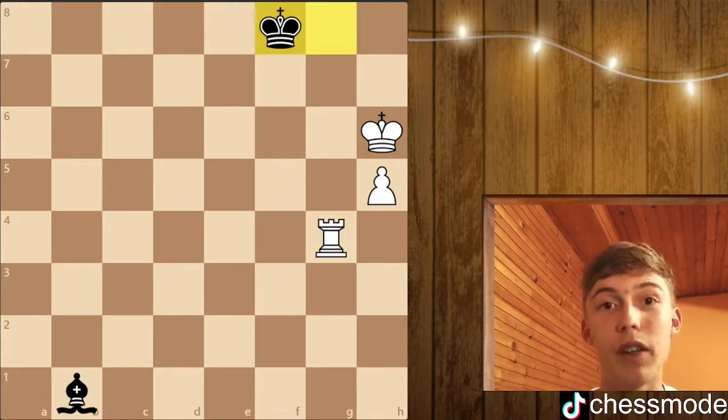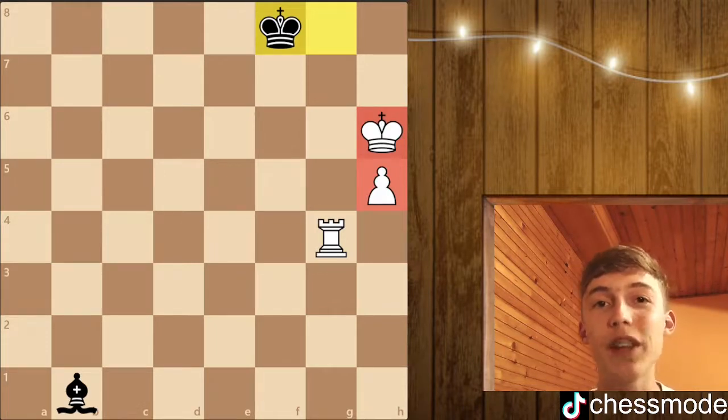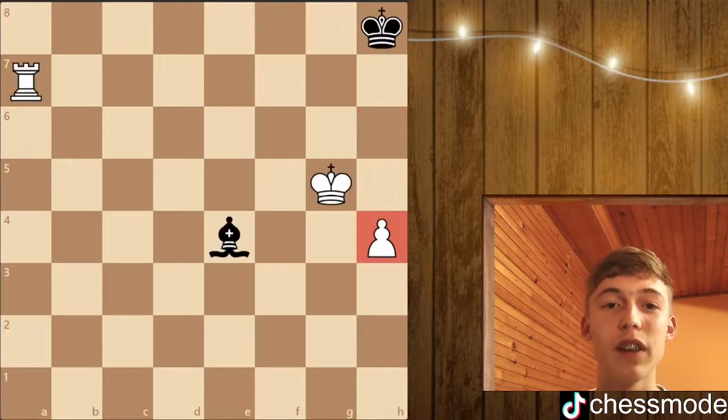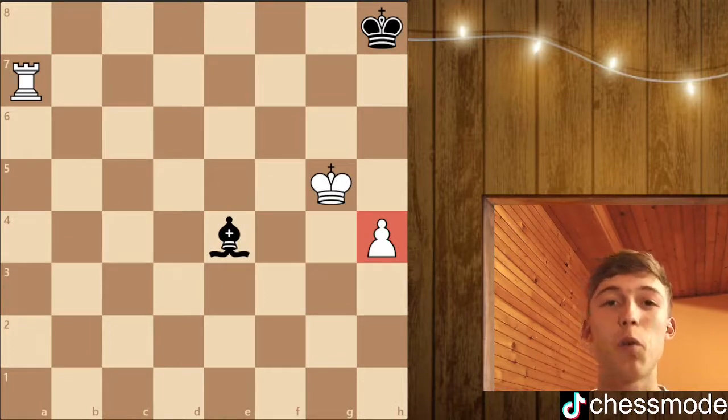So with that said, if the pawn is on the fifth or sixth rank it's still a draw for the side with the bishop. But now the question is: what happens if the pawn hasn't crossed the middle of the board? As you can see in this position, the pawn is still on the fourth rank, and here the position is winning for white. It's amazing that here it's winning but if the pawn is on the fifth or sixth rank it's a draw — but a really nice plan exists here for white.